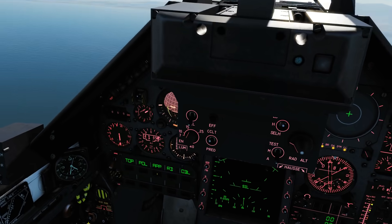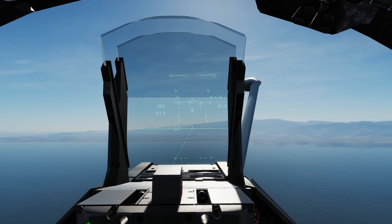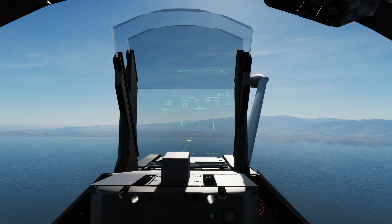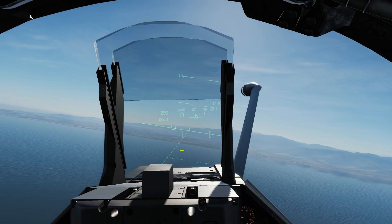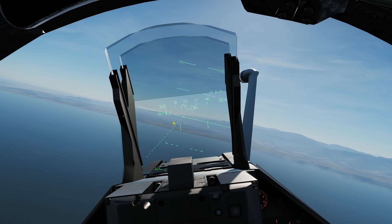We're now going to put approach mode on, like so, and we're going to get some symbology here. We've got the horizon line, we've got a U bracket and a deviation line — the dotted line. We want to get our path marker into the U bracket. So let's chase that to the left.